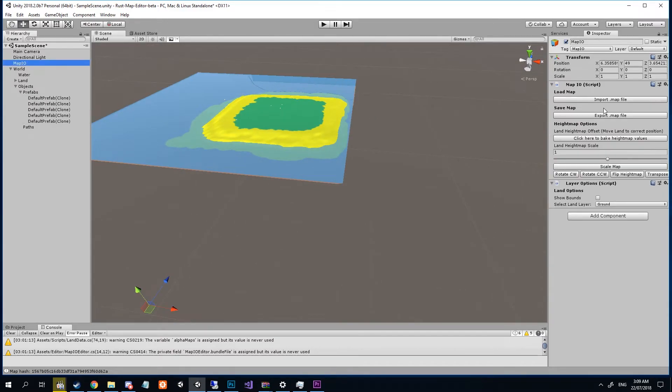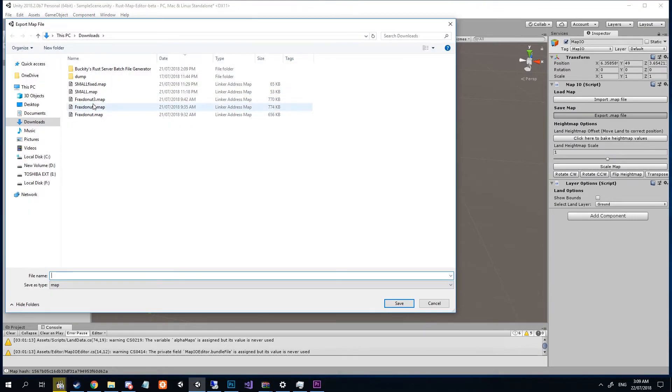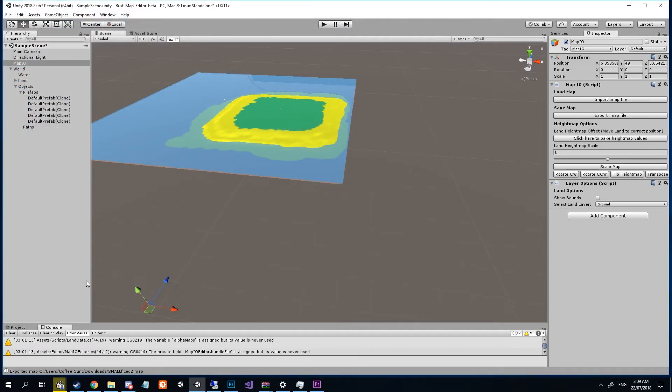Then simply click on Map IO and hit Export Map, and name it something different than you named it previously — we're going to go with 'small map fixed'. Alright, thanks guys, see you later!